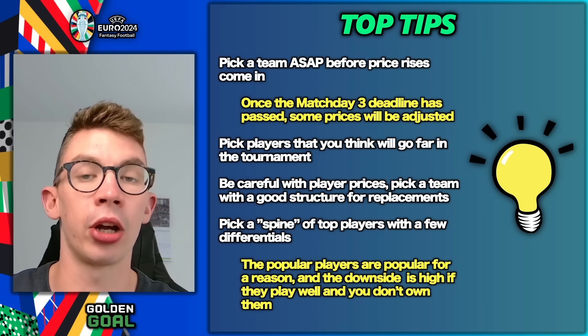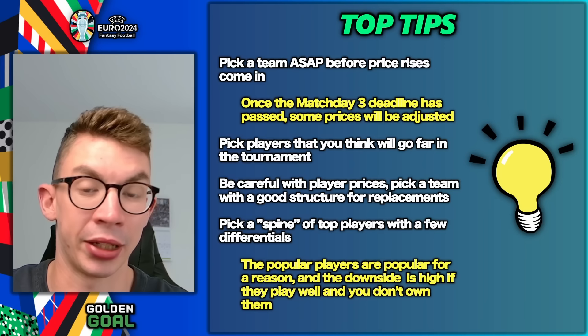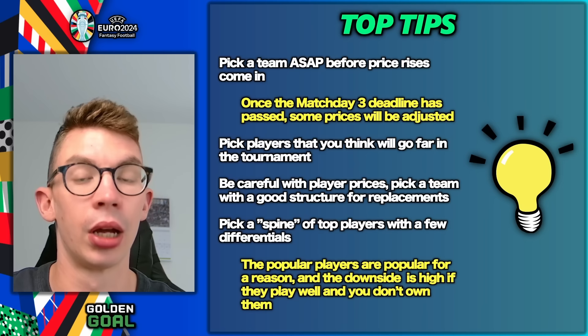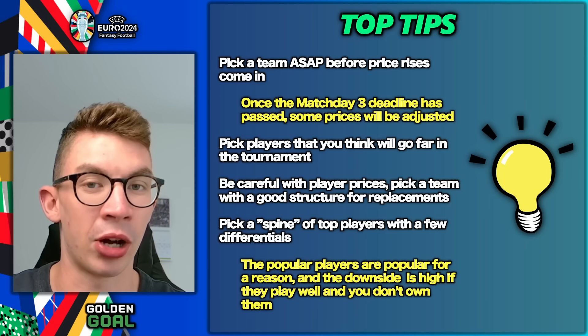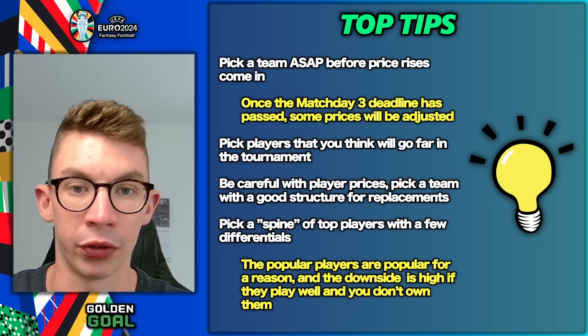You can make early punts on players you think are likely to go up in price, and that should allow you to pick a team for cheaper than you might when it gets closer to the round of 16. I've already picked 15 players that I think are pretty much there for the round of 16, just ahead of the price rises coming in — that's a top tip right there.